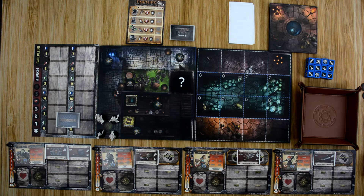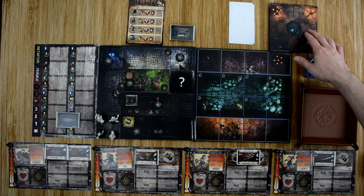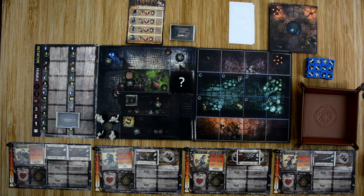Moving on from there, we're ready to jump into the game. In this particular scenario, one of the Wanderers has been captured by the evil sorcerer Elder Bane and is being held in the dungeon. Our heroes are going to work their way through this scenario and must find the keys to open up the dungeon cell. The first thing we're going to do is start with spawning the enemies — we'll flip over a number of spawn cards equal to the number of heroes plus the number of large tiles.